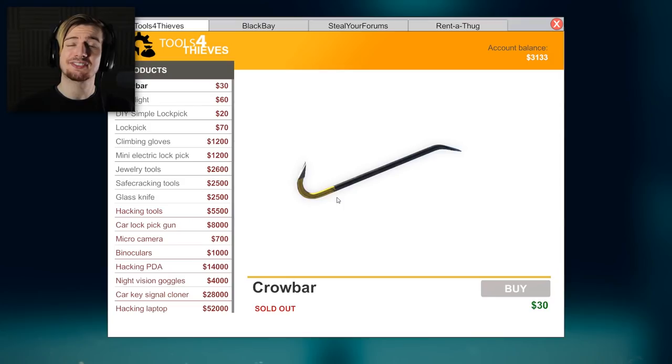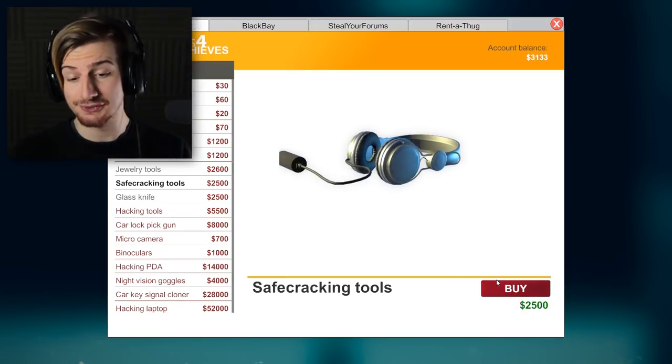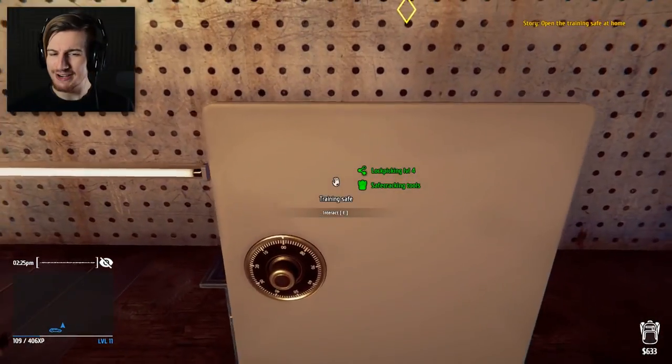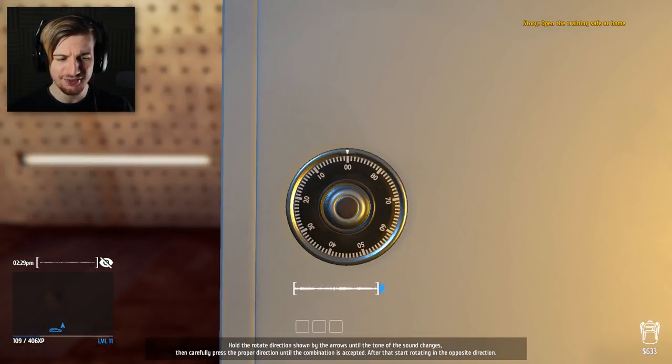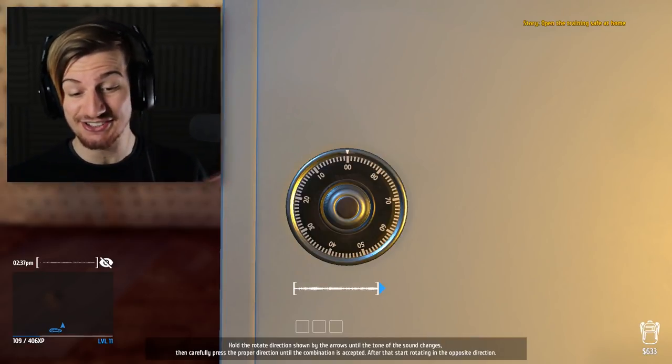We have to get the safe cracking tools - $2,500. I feel slightly ripped off with that one, but I will get what I need. So the training safe, safe cracking tools, and also level 4 lockpicking. Let's try and figure this thing out. It says hold to rotate the direction shown by the arrows until the tone of the sound changes, then carefully press the proper direction until the combination is accepted, then start rotating in the opposite direction.